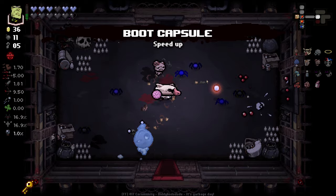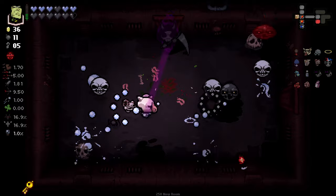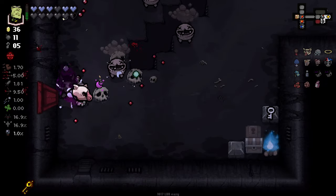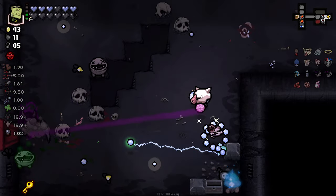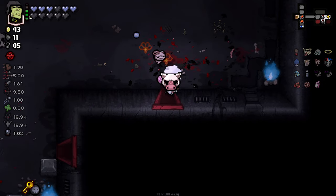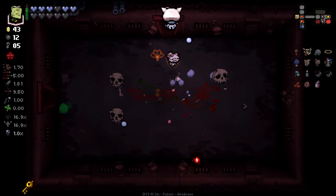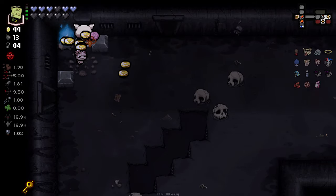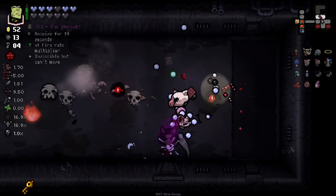Let's try and look for a Hanged Man as well. Here's our first red room — there's a chance red rooms will open into other red rooms, which is going to be very very nice. Unfortunately not with this one, but it will happen eventually. A lot of money to work with there. Here's another red room — ooh, Pool Baby! I love this. I think we got a Golden Penny in here — lovely.